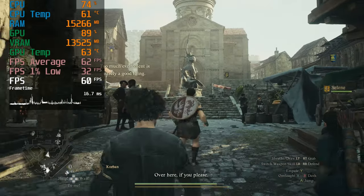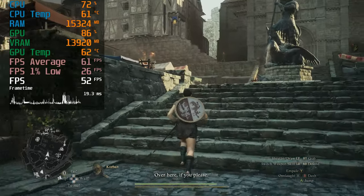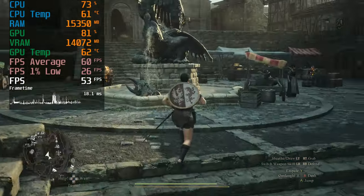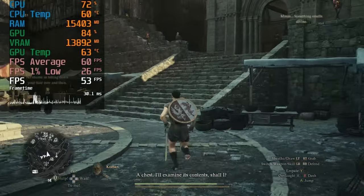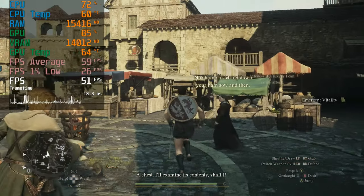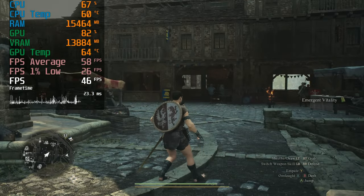Well, that does it for the settings. As you can clearly see, the biggest limiting factor for performance is your CPU, regardless of the resolution you play at. When you get to a populated area like you see here, your frame rate will not only take a nosedive, but the frame timing becomes erratic, which results in unsightly stuttering.